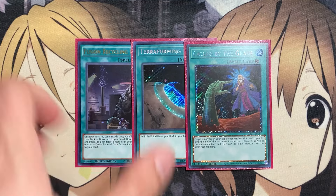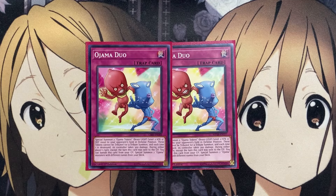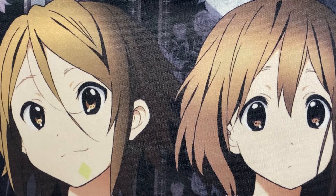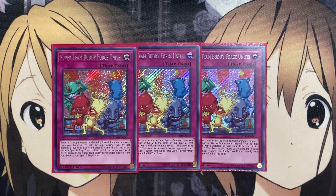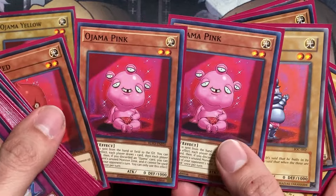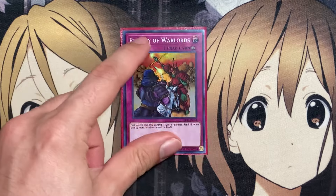For the traps, two copies of Ojama Duo — the main play here is just sending it off Foolish Burial Goods to set it up in the graveyard for the banish play to summon Ojama monsters faster. Also three copies of Super Team Buddy Force Unite — target a face-up monster on the field and special summon one monster from your hand or graveyard with the same original type but a different name. If this card or another spell/trap in your zone is destroyed by an opponent's effect, you can set one Super Team Buddy Force Unite directly from your deck, giving you more recycle plays to keep your wall going.